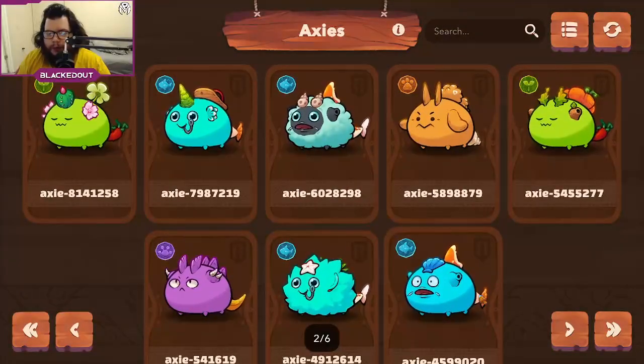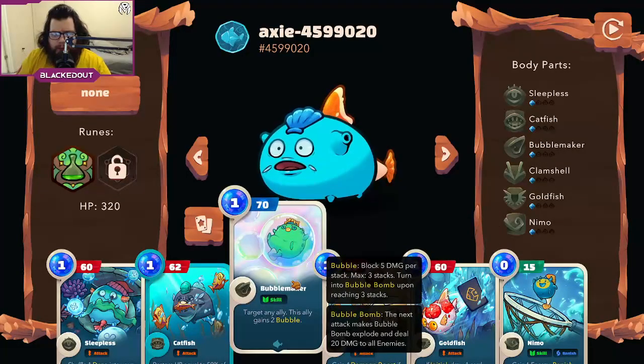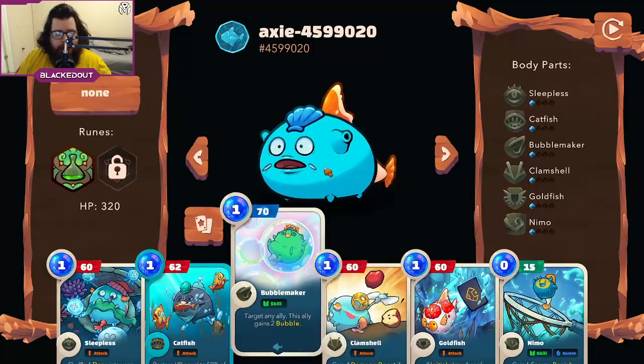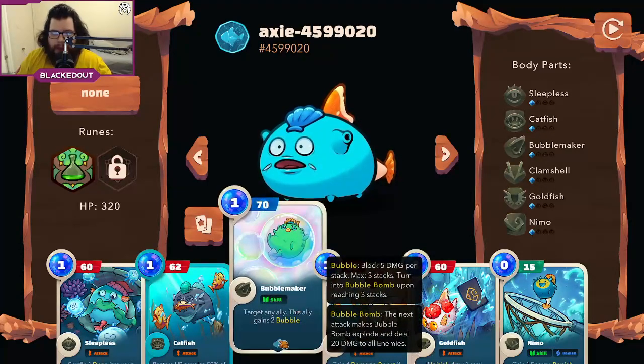Starting off with my frontline Axi — my frontline Axi here has Bubbles. The way Bubble works is it gives you 70 shield and applies two stacks of Bubble. What Bubble does is give you a damage reduction based off the bubbles you have on your Axi. This is really nice because it's constant damage reduction. If you only play one bubble on a certain Axi you're always guaranteed that the damage your opponent does is reduced. This is really strong and is great into a multi-hit deck — if they're doing 20 to 30 damage on multi-hits but you have two bubbles stacked on all your Axis, you're taking 10 less damage.